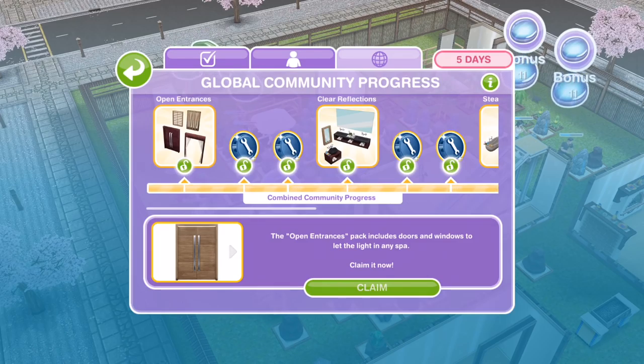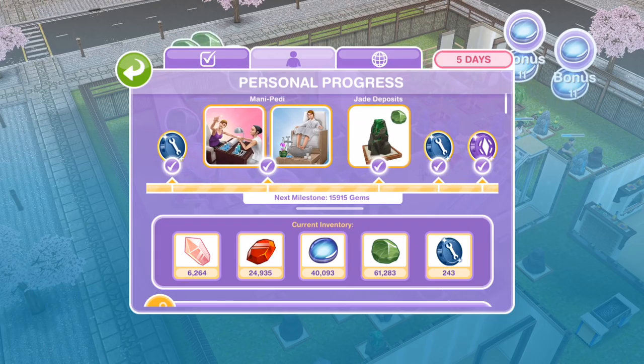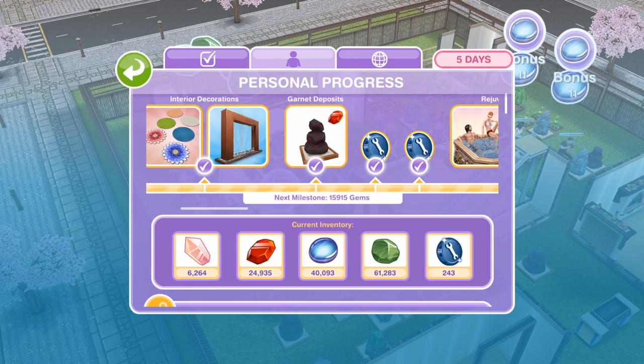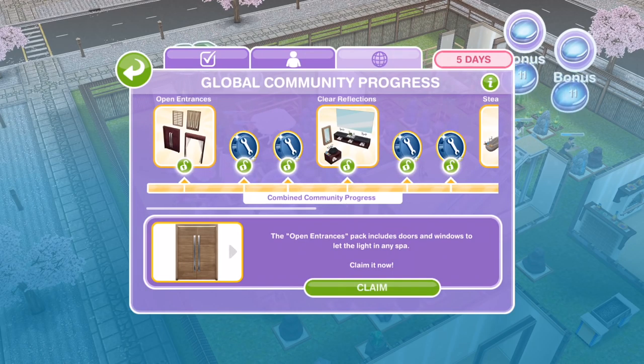Hi guys, my name is Gunna Gemsicle and welcome to a little tour and walkthrough and kind of a show-off of all of the items that we won with the spa event that we recently had. There are two separate types of goals and items you could win. I've already done a video on the personal ones, which I'll link on screen and in the description. But in this video we're going to have a look at the community ones.